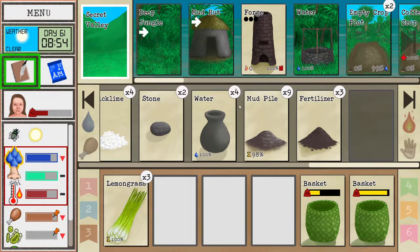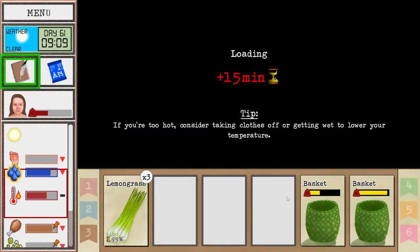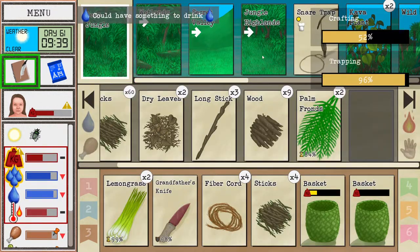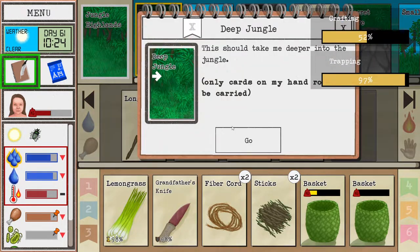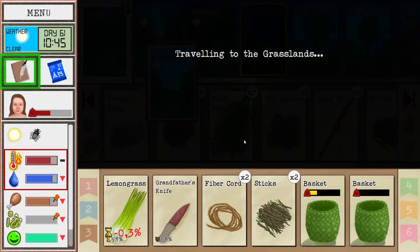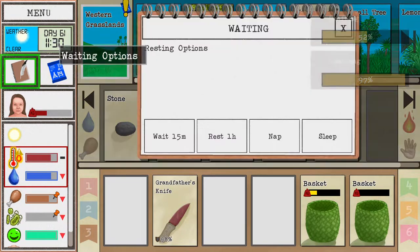We can put one of these like that. So where can we find partridges? They're all over the place, but we cannot catch them in grasslands for some reason - I'm not sure why. It doesn't even matter how hard I try. So we're gonna have to put it somewhere else. I'm gonna place one into the deep jungle here, one in the jungle highlands, and one in grasslands.